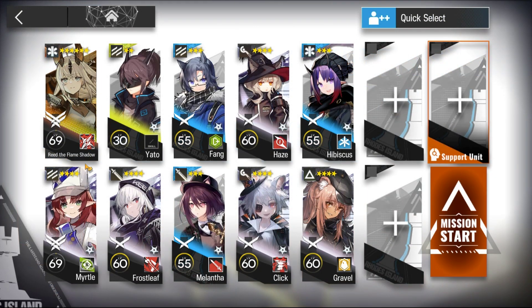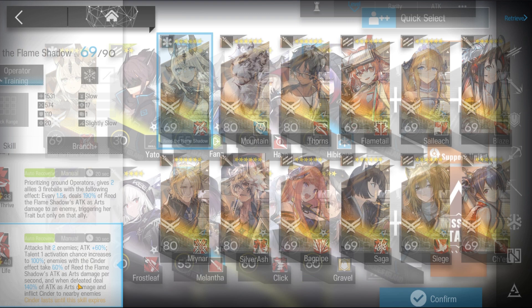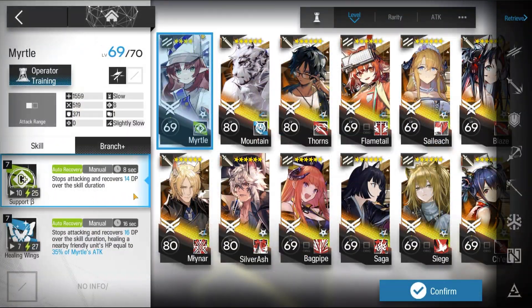Here's the squad composition: Reed, S3, M3, and Myrtle to counteract the DP contract.